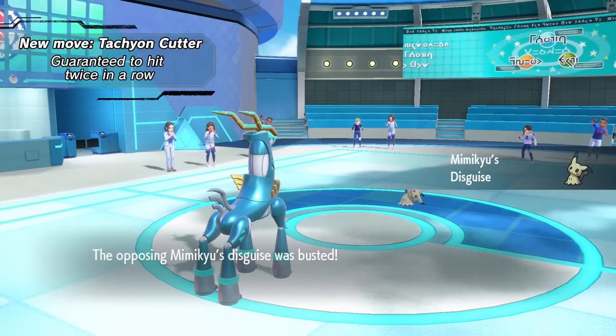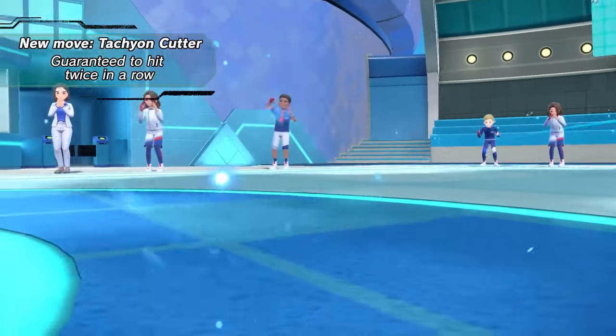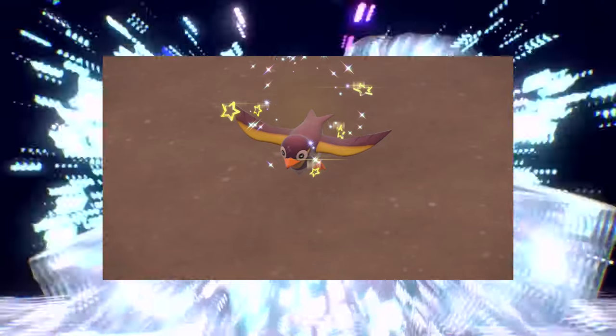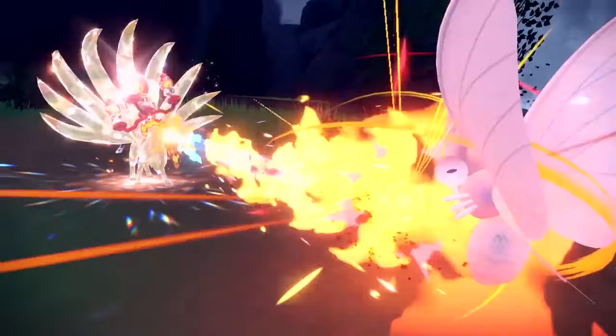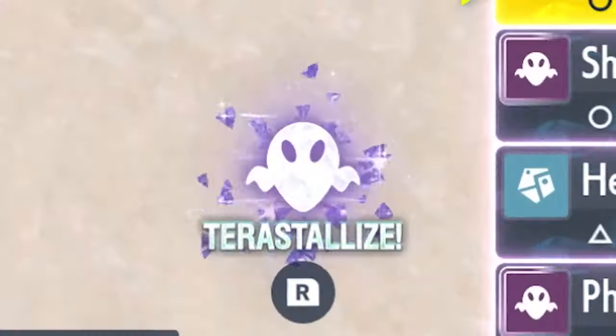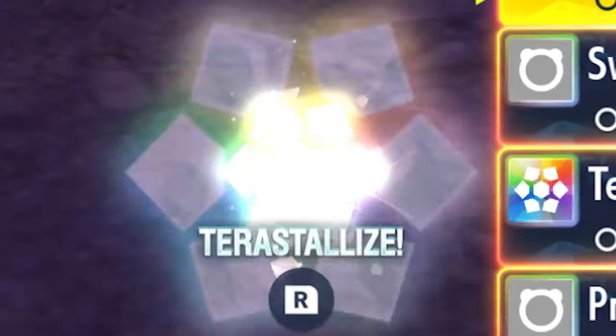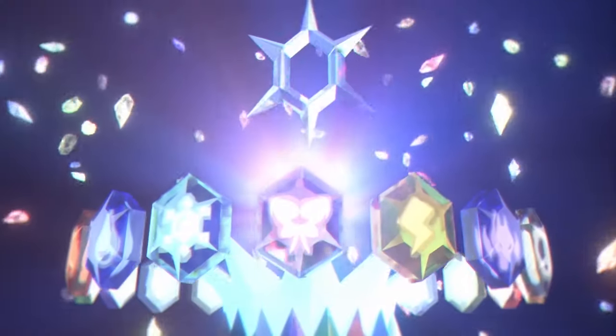Next up we got Wattrel, which I actually caught a wild shiny Wattrel at full odds — early in Scarlet and Violet I was hunting for a Phanpy and just randomly stumbled upon a shiny Wattrel. I almost missed it. The color change isn't terrible, but I feel like the color choice was poor. Wattrel's color just turns more dull and lifeless — I kind of liked the regular form better, honestly. But I obviously kept it since it was the electric Pokémon I wanted for my Gen 9 team. Right after that I also caught a shiny Gyarados, which was pretty sick. I just wish it were a completely different color.